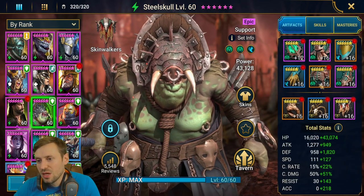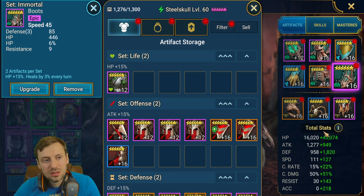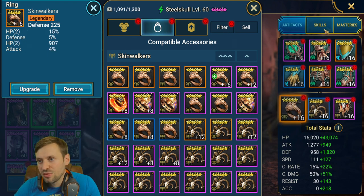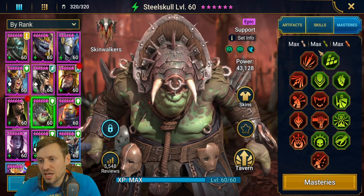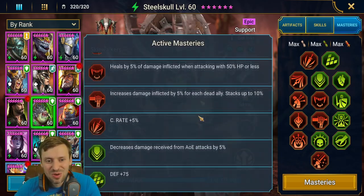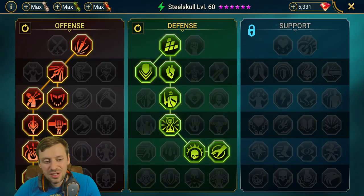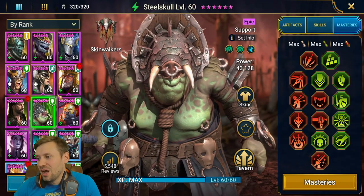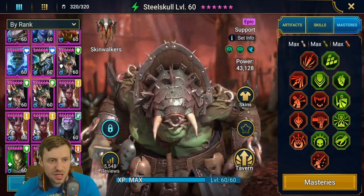Steel Skull is in Speed and Immortal sets. Gloves: HP; chest: HP; boots: speed; banner: accuracy; amulet: defense; ring: defense. Masteries are very standard — counter attack and all the way down to War Master.